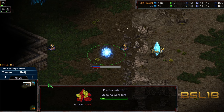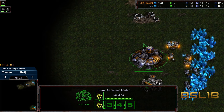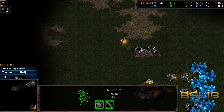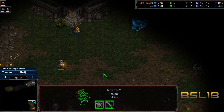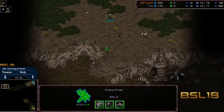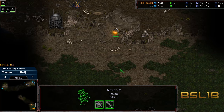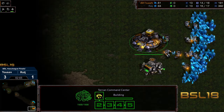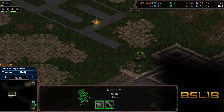Raj going for the high ground pylon and the low ground gateway. We might see a 14 command center here from Tucson. An SCV making its way out, supply depot, no barracks yet. Yep, we are going to see it — might as well go for it. Raj is scouting top left first going counterclockwise, so Tucson is going up against a one gate, meaning a zealot will be produced.